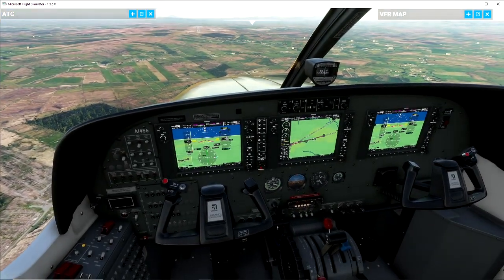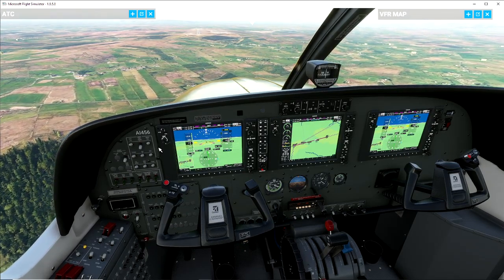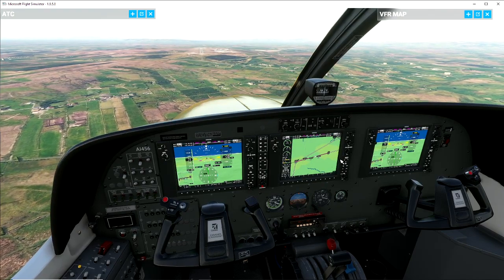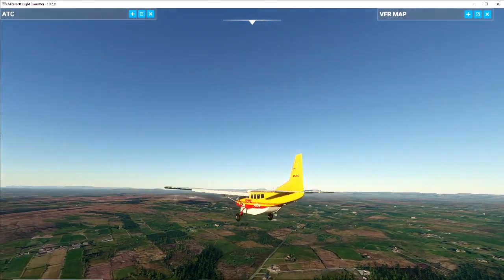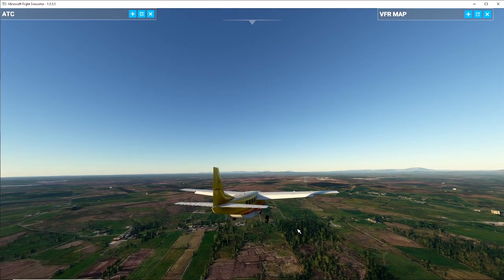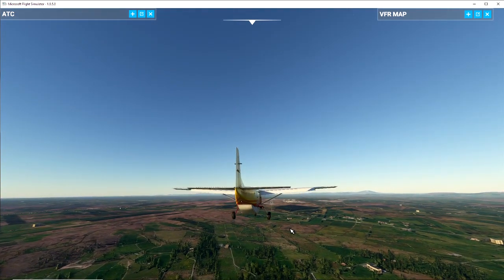Couple of final checks: flaps are down, obviously there's no gear on this aircraft, all speeds are looking good, landing lights are on. Quick recap as we come in: navigation has to be tuned in, approach hold on as you come into the glide slope, check your charts. We're coming in for landing. I'd normally take over here — we're nice and straight. Usually just very small corrections needed. I'm going to let this bring us all the way in and at the very last second I will take over, disconnect the AP, and just touch the wheels down.